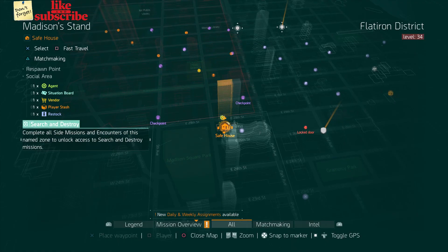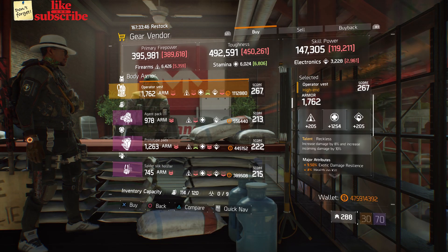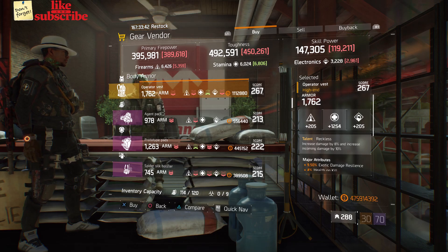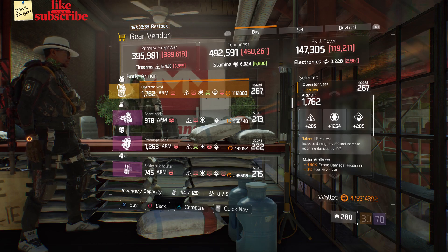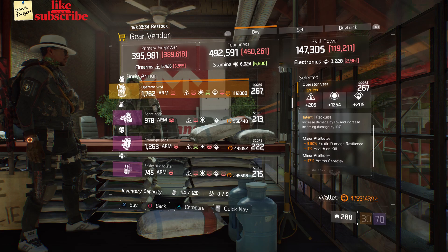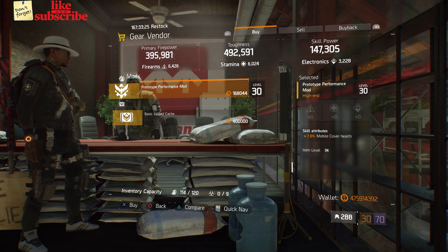For our next gear items, you're going to head over to Madison's Den. Here the gear vendor has an Operator Vest with the talent Reckless on there. It has a gear score of 267, armor of 1,762, rolled for stamina 1,254. The attributes has Exotic Damage Resilience, Health on Kill, and Ammo Capacity. Also here we got a Prototype Performance mod with 7% mobile cover health.